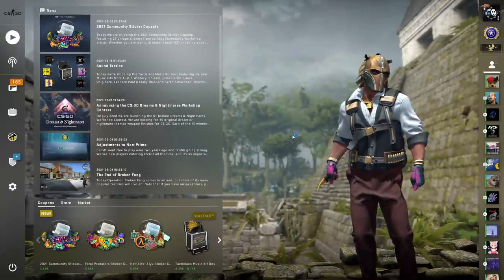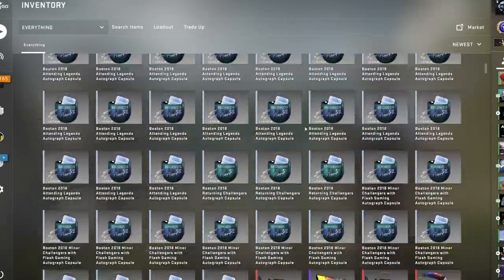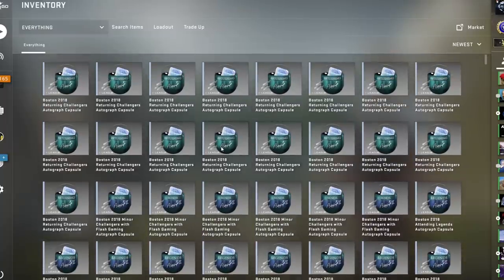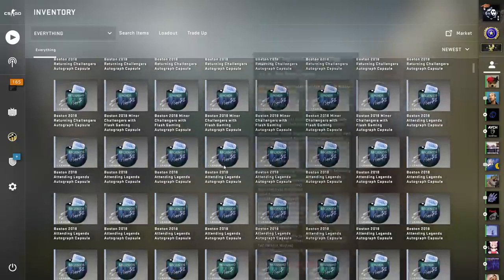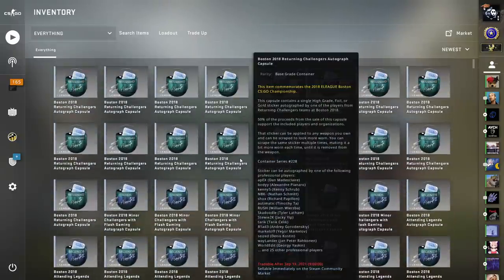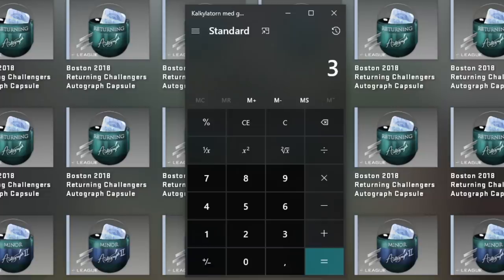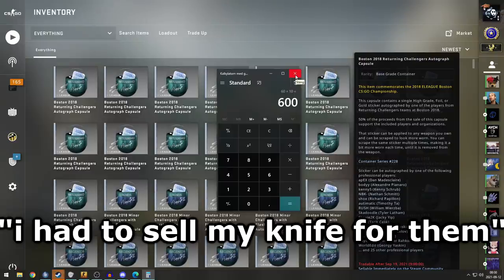Okay, gentlemen, are we ready? Are you recording, Arctic? We are doing a capsule battle. We have bought 20 capsules each of the Boston 2018 sticker autograph capsules. These are not cheap — they're like 10 euro each, and there are three different ones, and we bought 20 each. That's 60 capsules, and they're 10 euro each. That's 600 euro, Arctic. I had to sell my knife for them.